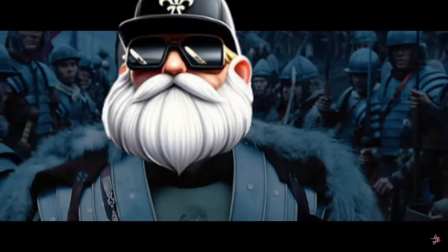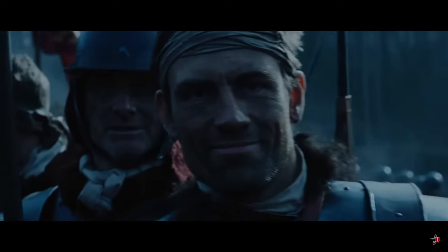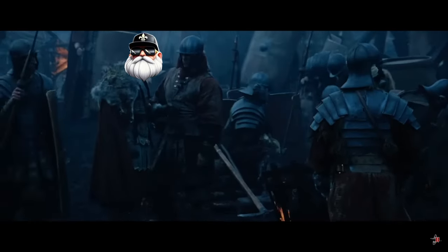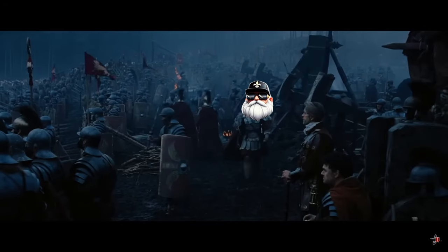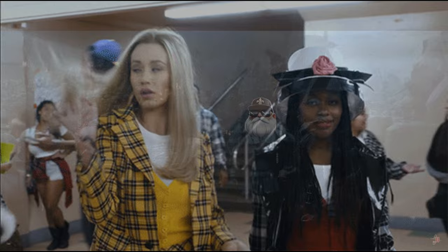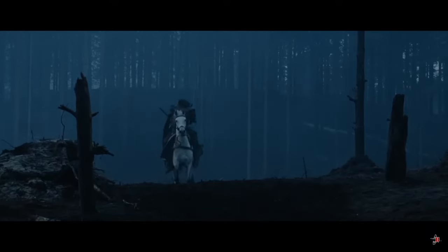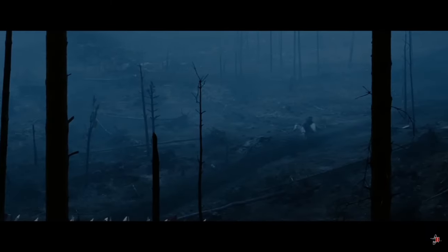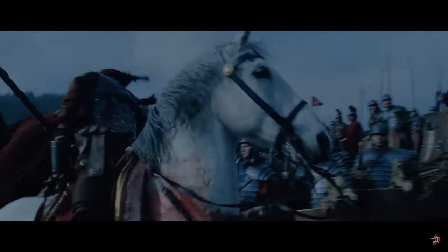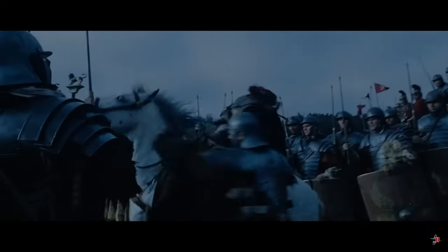Hey everybody, it's GamerGrams here. The Civ 6 early game played with Caesar definitely builds you a strong foundation in domination games, and most people try to get the Free Settler from the Pantheon Religious Settlements for an even faster start. I'm not gonna lie, so do I. But since I play on Deity, I know that even with an amazing start, I'm not always gonna get the Free Settler. So I plan to not get it and still have 4 cities up and running before turn 40. Buckle up and I'll show you step by step just how easy this is so you can try it out for yourself in your next game.